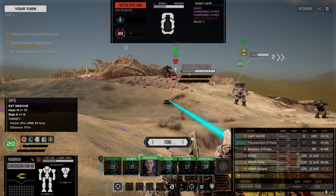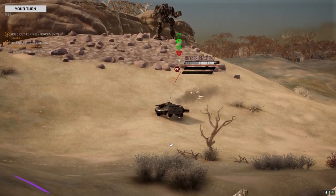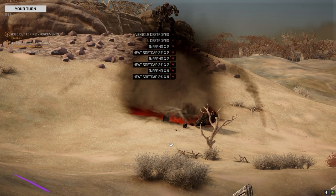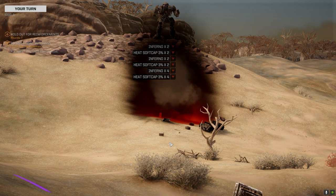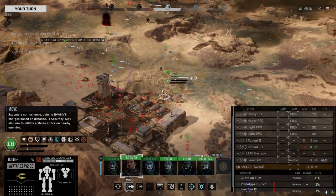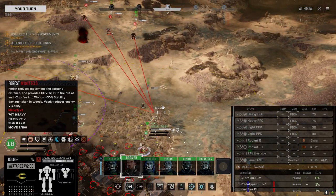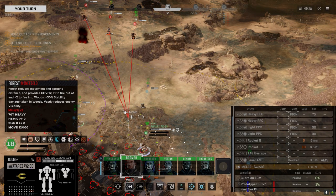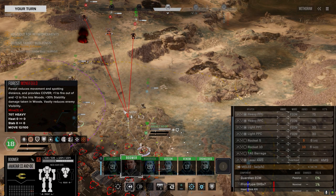Let's save the incendiary — we'll go with precision. We want to kill this thing fast, so let's switch these to inferno as well to increase the damage. And let's hope we kill this guy. There's the hit — beautiful! Got past the armor! Enemy down! That light AC/20 — beautiful piece of hardware.